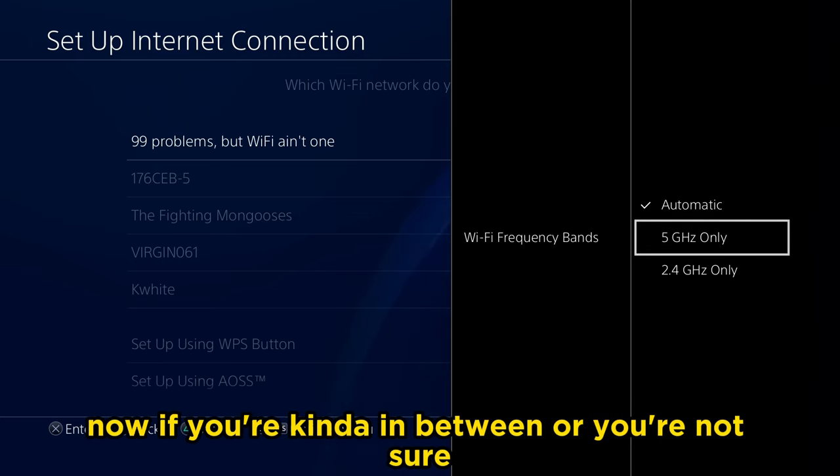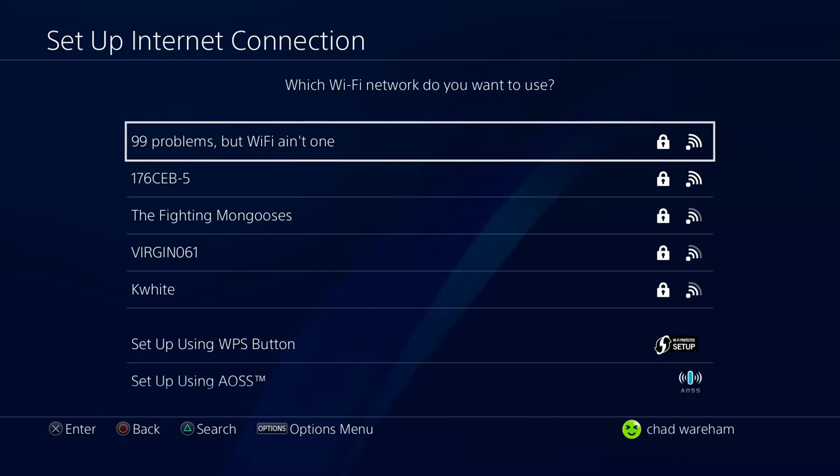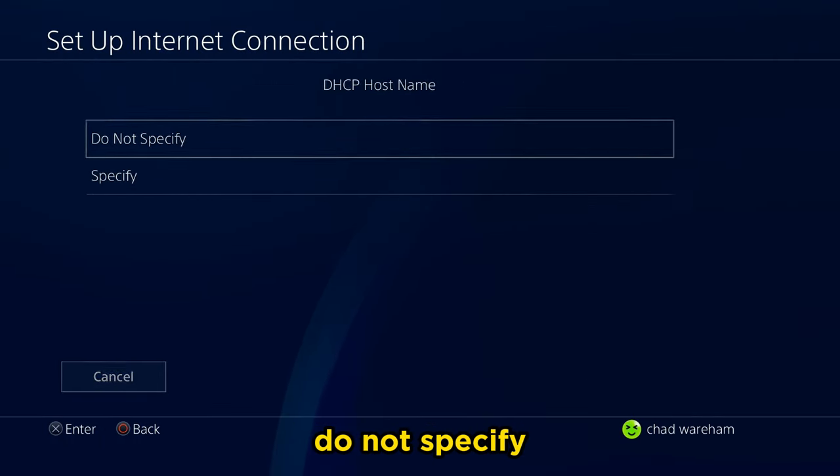If you're in between or not sure, you could always go with automatic. Now we're going to be selecting our network. Once you're in advanced settings, we're going to set IP address to automatic and do not specify.